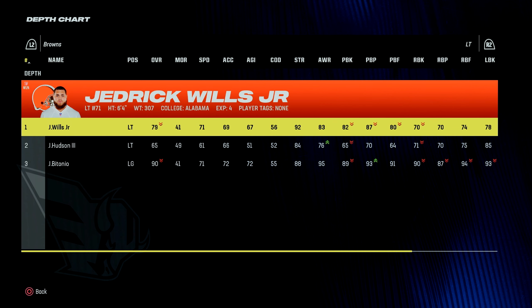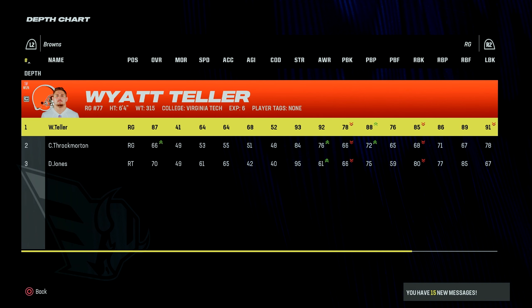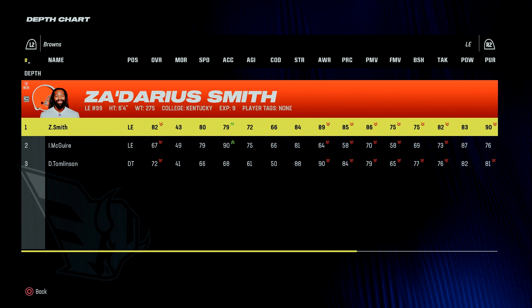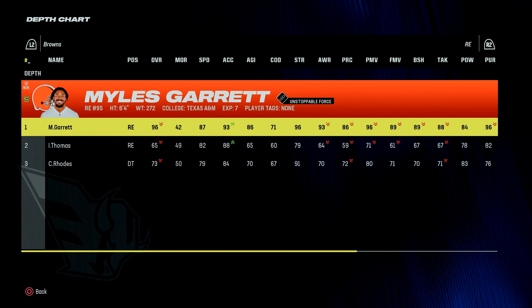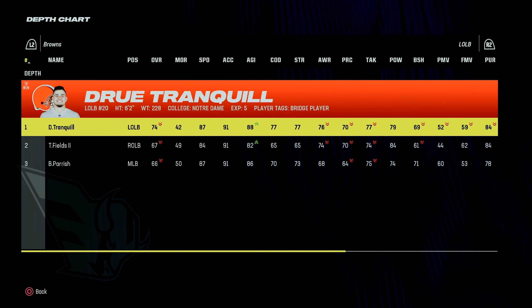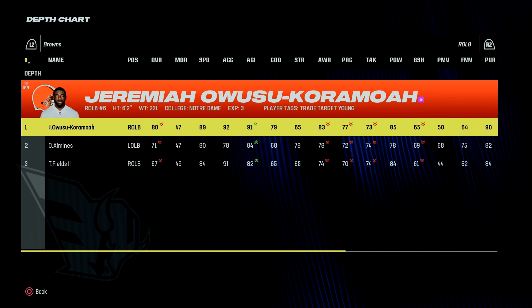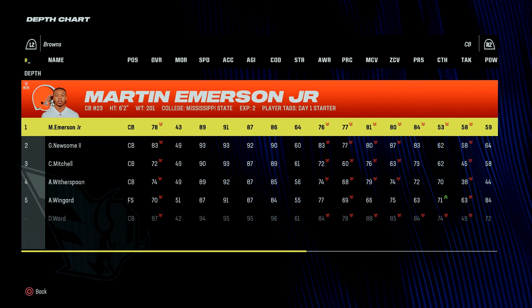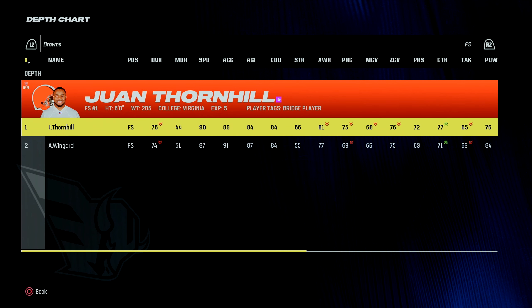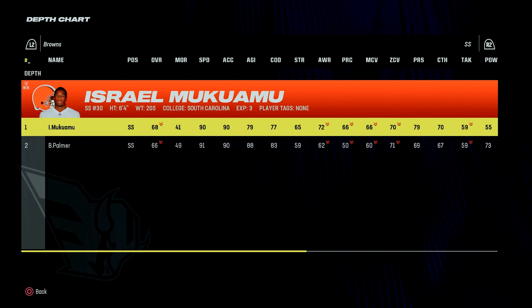Along the offensive line: 79, 91 at left guard, 77 at center, 87 at right guard, and 79 at right tackle. Along the defensive line: Darius Smith at 82 at left end, Miles Garrett at 96 at right end, defensive tackles at 74 and 72. Outside linebacker at 74, middle linebacker at 67, right outside linebacker JOK at 80. At defensive back: Martin Emerson at 78, Greg Newsom at 83, free safety Juan Thornhill at 76, and a 68 overall Israel Mukamu.